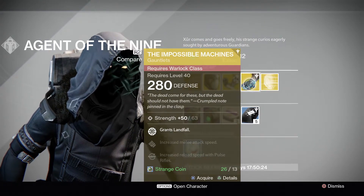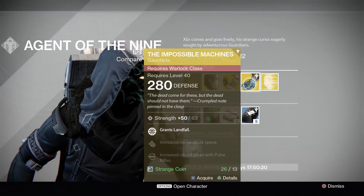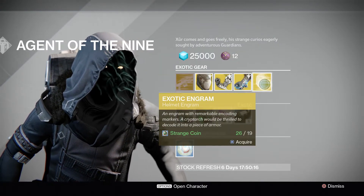For the Warlock this week, it's going to be the Impossible Machines, which grant Landfall, increased melee attack speed, and increased reload speed with pulse rifles. He's also going to have an exotic engram for helmets this week.